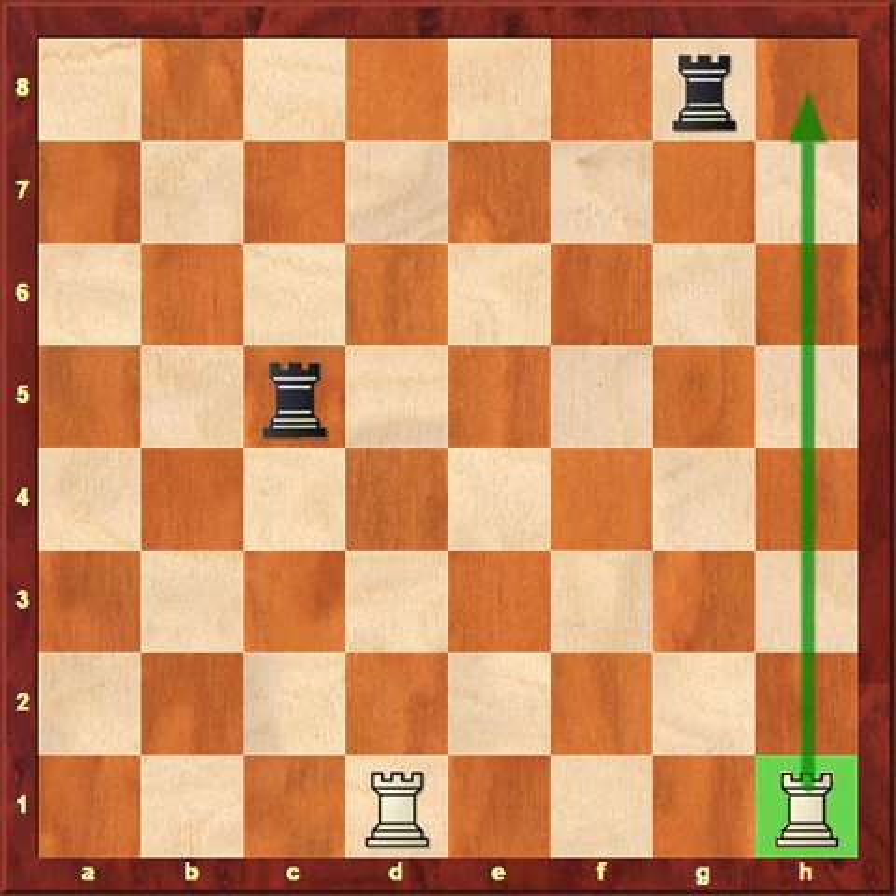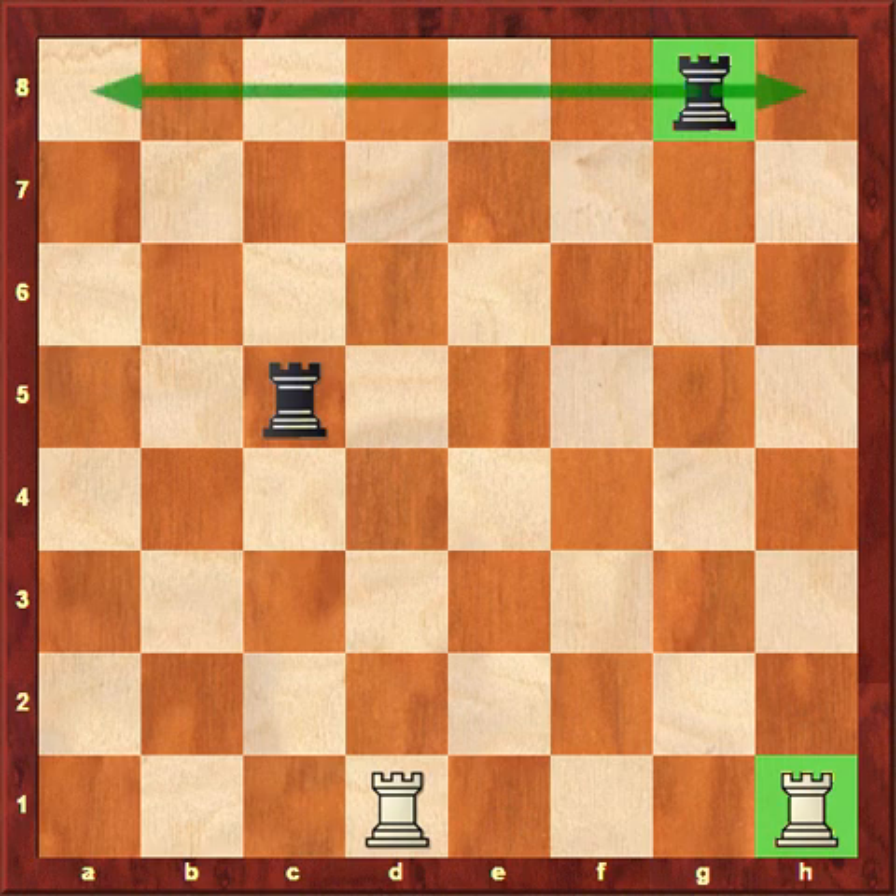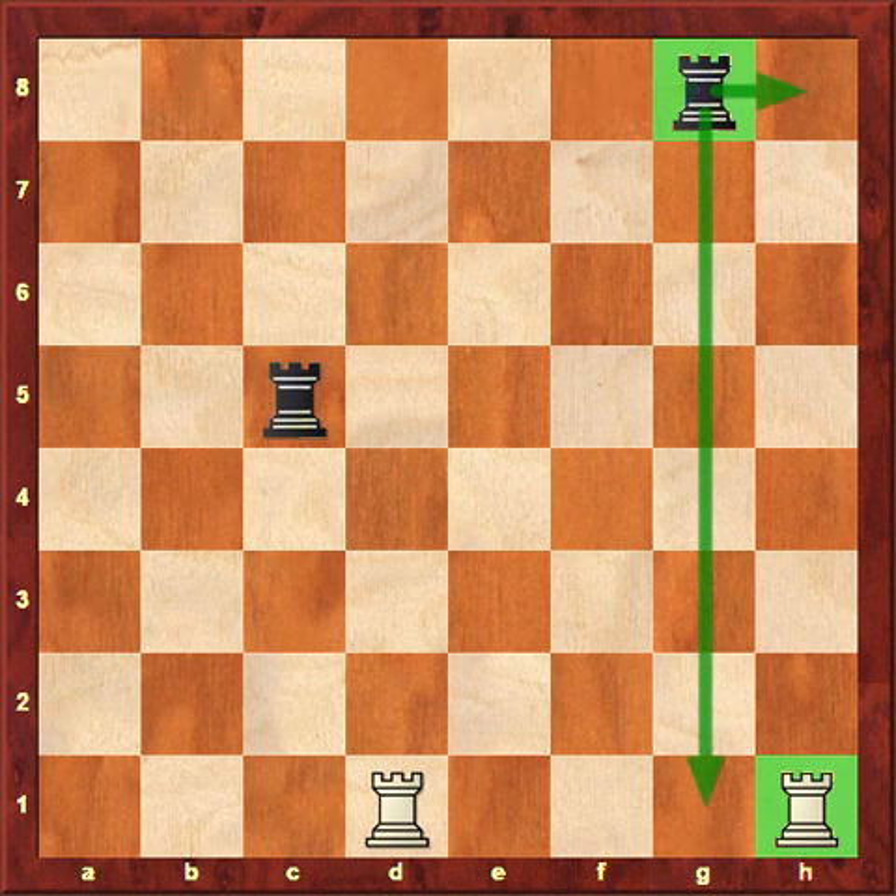The two black rooks — the one on the g8 square — is very similar to the white ones. It could move to the right one square, to the left anywhere it wants, or move down anywhere it wants. Remember: side to side and up and down are your options with the rooks.